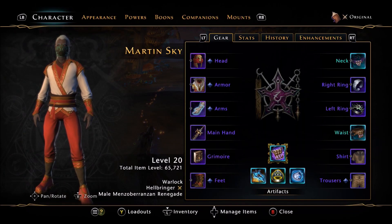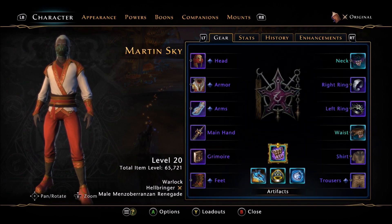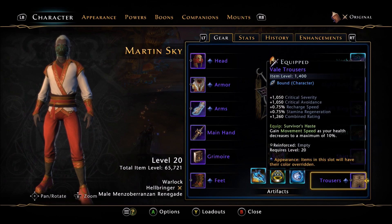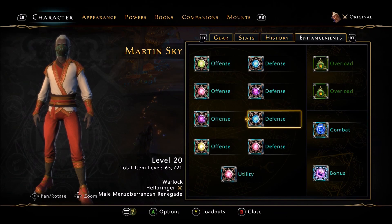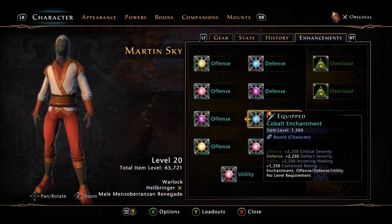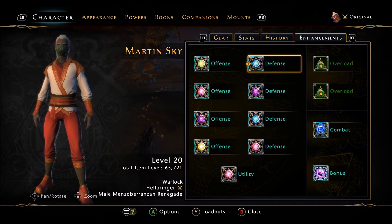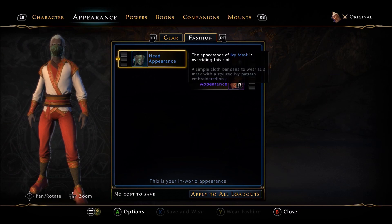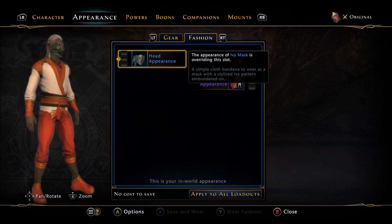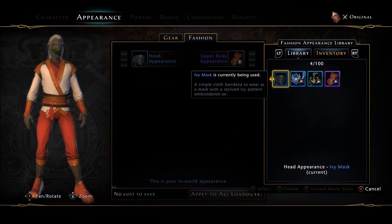Let's look at the actual gear. It looks like we have an Alliance set — nothing spectacular. At least we have some mythic artifacts. And it comes with all mythic enchantments, which is a plus. They're character-bound though, which is odd — theoretically on preview you'd want to move enchantments between characters freely. There's an Ivory Mask in the fashion slot that I don't believe even exists on Xbox. Not sure if that's a preview exclusive.